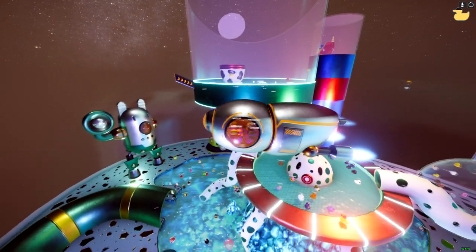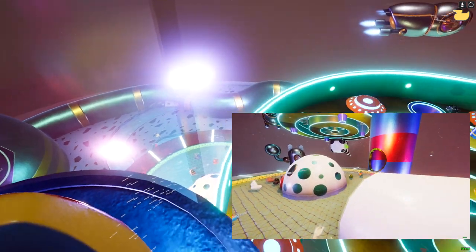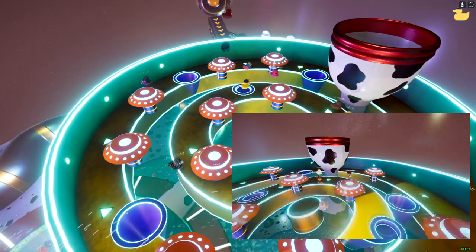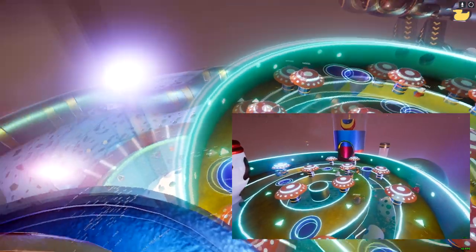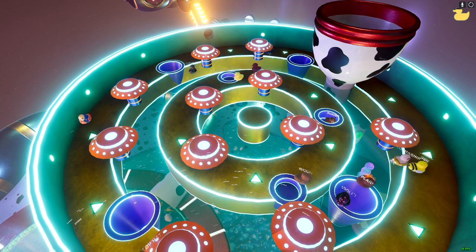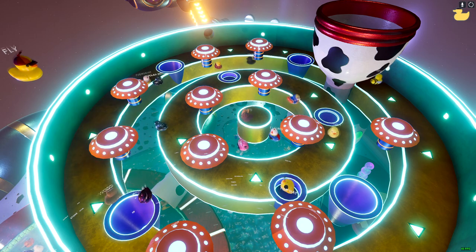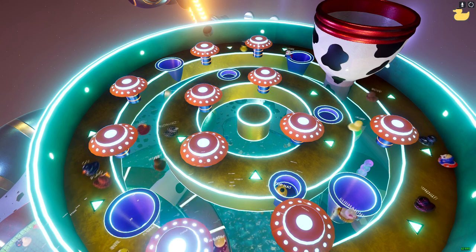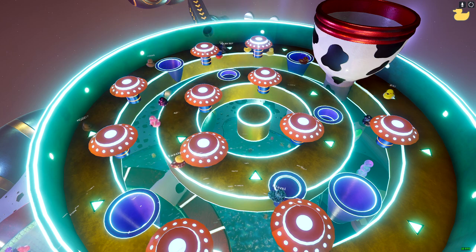After a certain amount of time or ducks, the elevator starts shooting ducks all the way up to the top, which is a big pinball machine. Once the spaceship docks, it starts depositing all the ducks into the pinball machine. If ducks land on the inner circle inside the tiny holes, they will be launched upward. If they land on the bigger outside holes, they'll be thrown back down to the main pool.